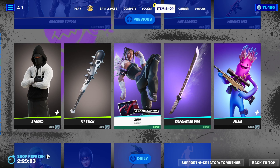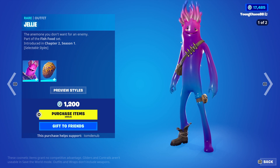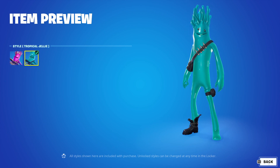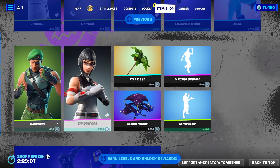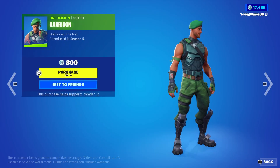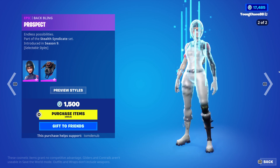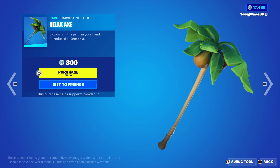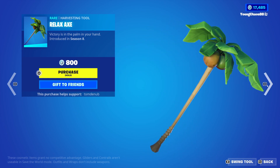It's like a mini bundle but you can't buy them separate. We have Empower DHA, a Harvesting Tool, 800 V-Bucks. Jelly with a wrapping Shelly, a Harvesting Tool, 1,200 V-Bucks, has a secondary tropical jelly style, looks good. The wrapping also has three different colorful styles. And the last one — Garrison, it's an Uncommon Outfit, 800 V-Bucks. Comes with a wrapping Prospect, a Glider, 500 V-Bucks, has that secondary wild style, looks pretty cool. Relax Axe is a Harvesting Tool, 800 V-Bucks, returning, very cool — it's tropical, looks nice.